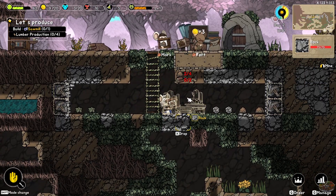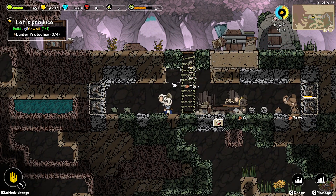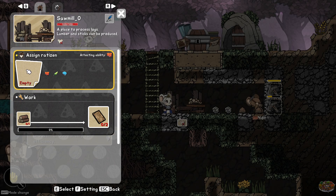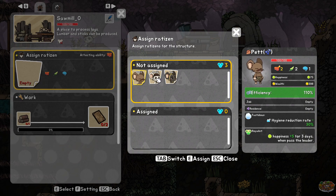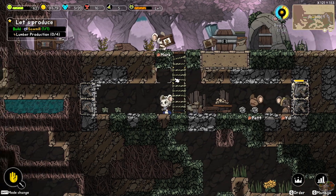Because most of the structures are activated only when a reticent is assigned for the job, try assigning a reticent for the position. On some structures, resources to gather or produce can be chosen — choose wisely for efficiency. Assign reticent. When you assign a reticent, you can check their detailed information on the right side. Assigned reticents can be changed whenever needed, but the work progress will be reset. Mark was really good, wasn't he? I'll do Pet. Because the freshness is 110%!